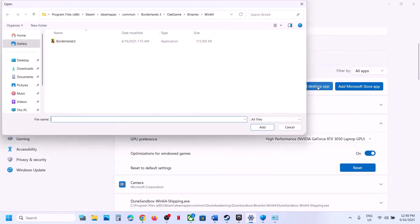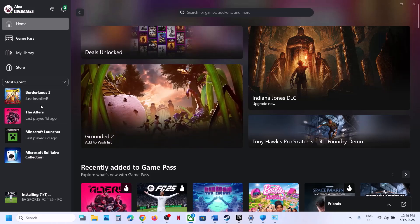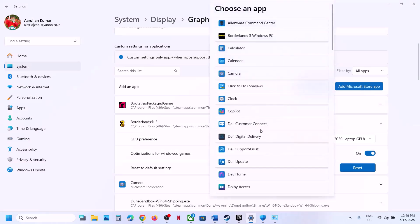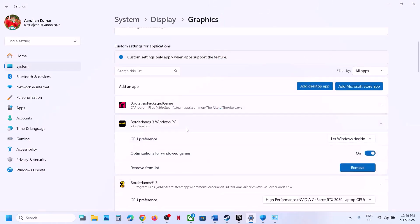If you have the game on the Microsoft Store or Xbox app, click Add Microsoft Store App, find the game in the list, add it, then click on it, select High Performance, and check if the game launches.